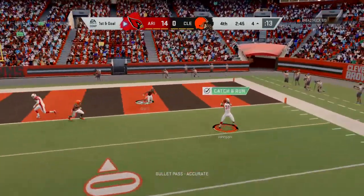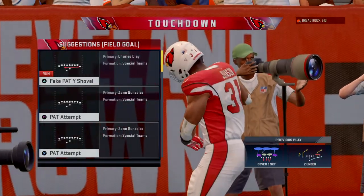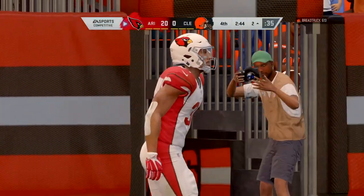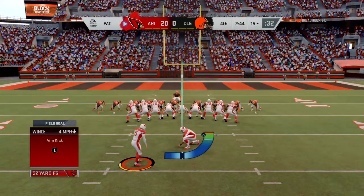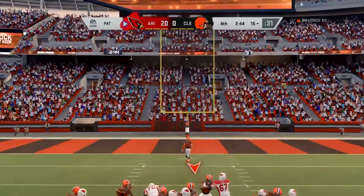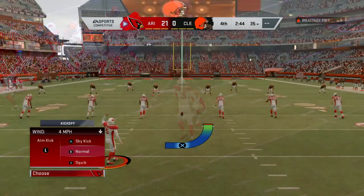Out of the gun, here's Murray — his pass caught at the four and he'll take this one in for the Arizona touchdown. David Johnson, his second touchdown of the afternoon, and the Cardinals are now adding on to their lead. Gonzalez is able to tack on the PAT and it's now 21 to nothing.